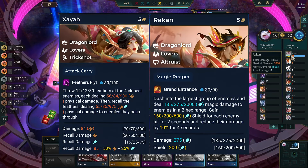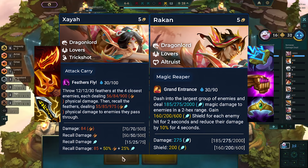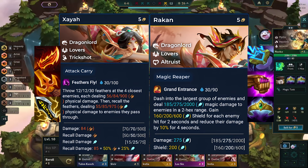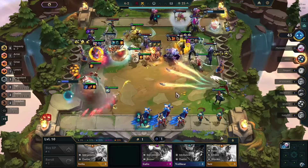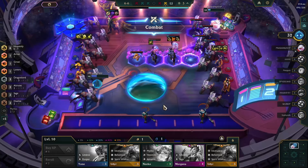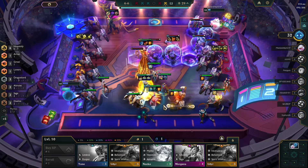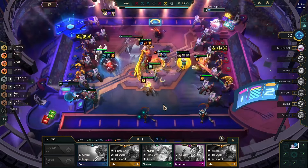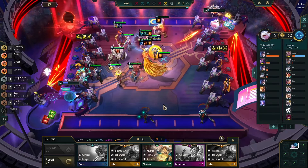Recommended items for Zaya include Rageblade, Deathblade, and Infinity Edge, while Ionic Spark, Jeweled Gauntlet, and Crownguard are optimal for Rokken. Acquiring them as 2-star units significantly enhances their individual power and synergy. Upon reaching 3-star status, they become an unstoppable duo, continuously buffing and protecting each other while efficiently dealing with enemies. In a 1-versus-all battle, Rokken is preferred over Zaya.